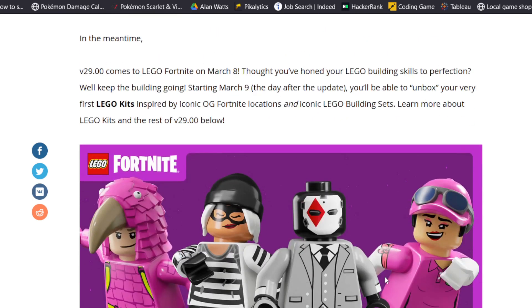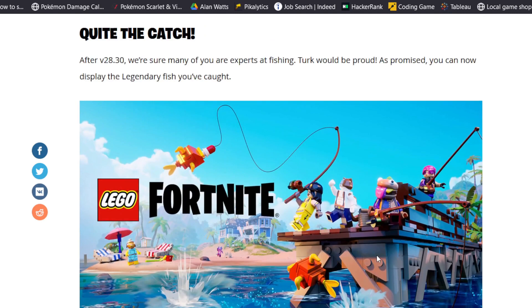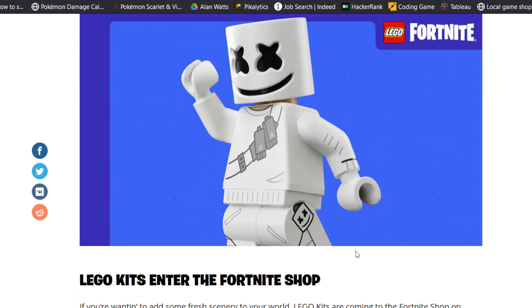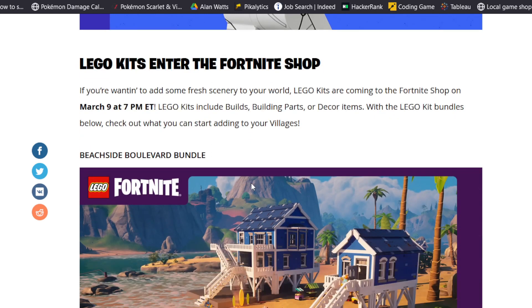This update is a little disappointing because it's really just a pure monetization update with these LEGO kits. We are seeing the ability to display the legendary fish that you have caught, which is pretty cool, and there are some new LEGO outfits — or an outfit getting a LEGO style — and this one does look pretty neat. But the main meat and potatoes is this LEGO kit.